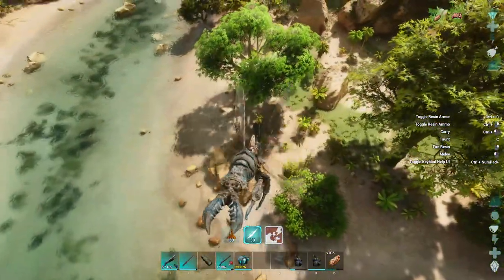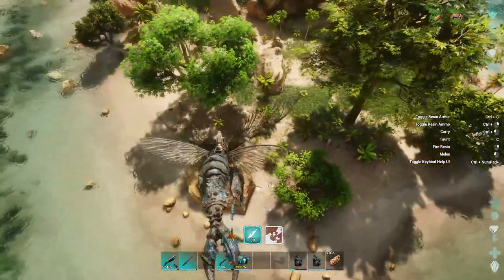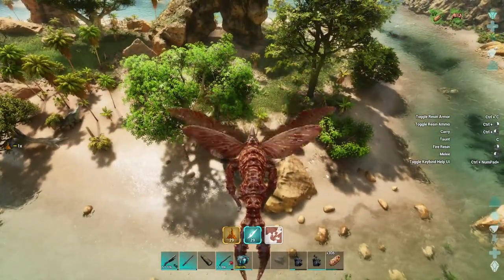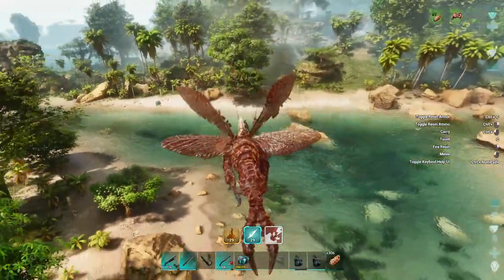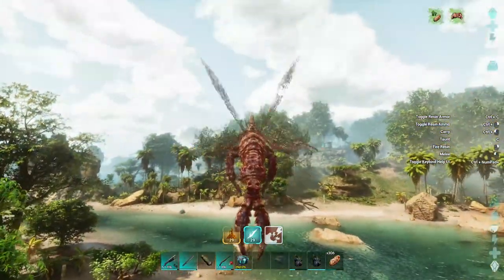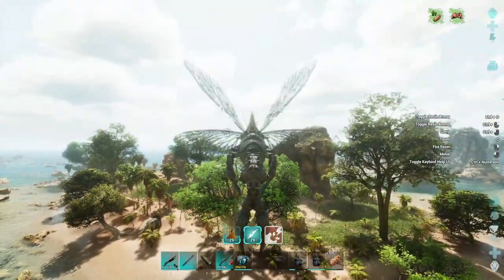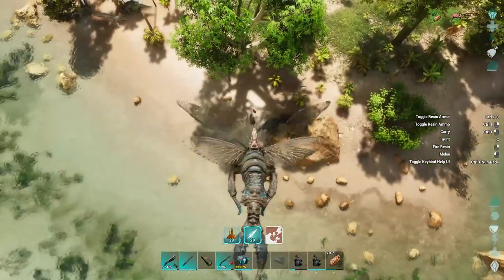I finally found something to test on, mostly because I can't find anything else. That's resin ammo. That actually looks a lot better than it does in Evolved — it actually looks really different. Fire resin is right click.